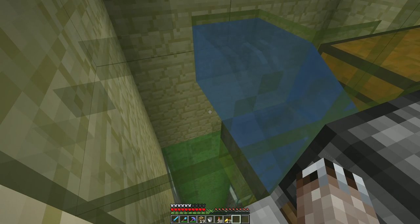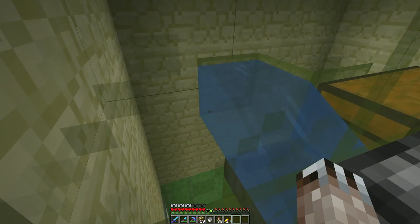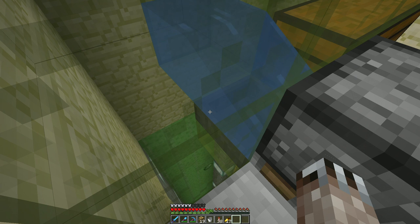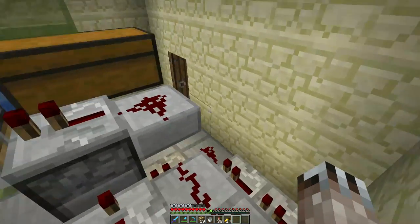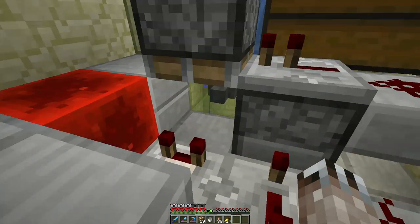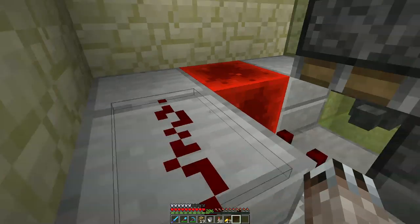But if I put water flowing over, it did seem to fix it on one of the snapshots. I keep picking up slime balls. So this is not great.